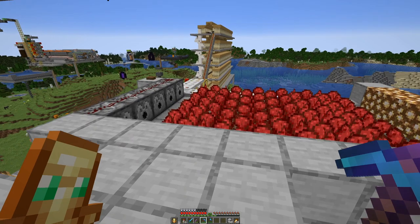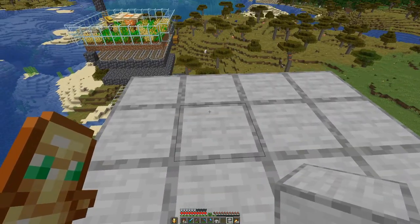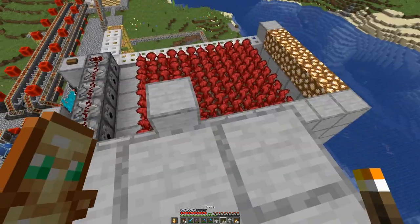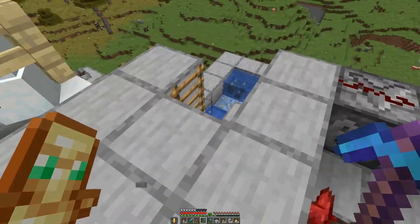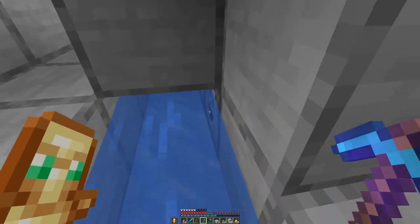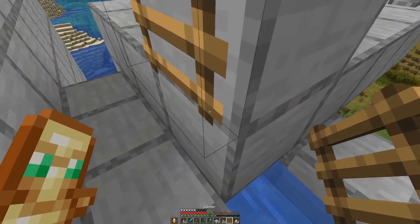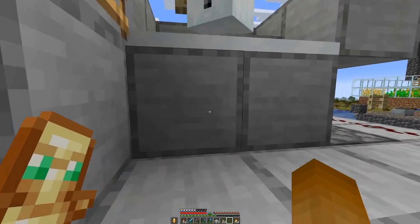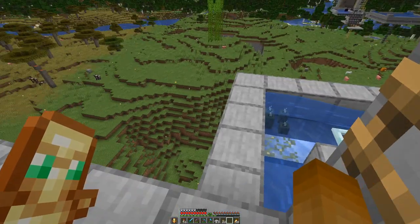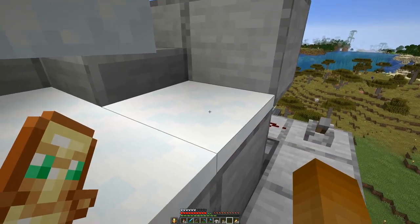4x4, yeah that looks right. And then I think we need a bit of lighting up just to prevent any spawns. And that's basically the farm done. So let's check this in here, which means we can close this off, place a lever there, and then we can stand here and do the farming. Let me grab a few shovels to do that and see how this actually works.